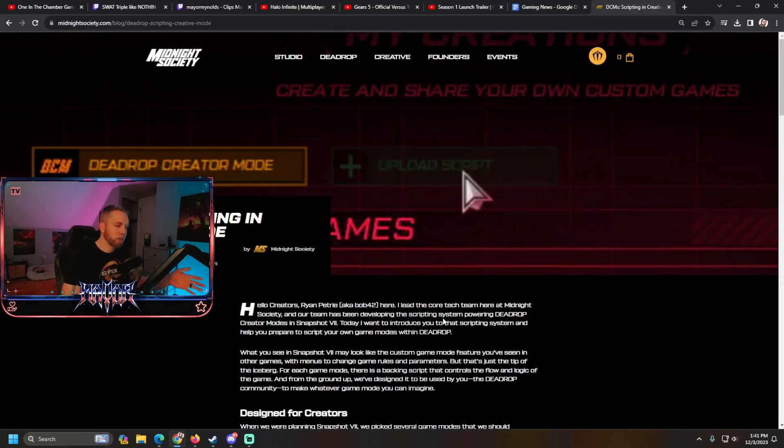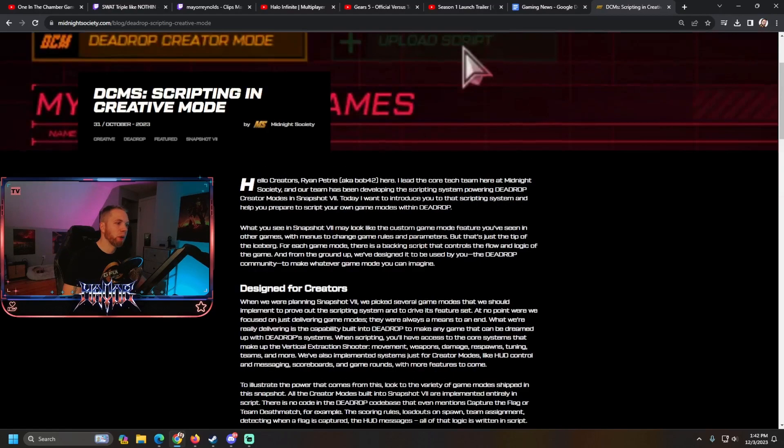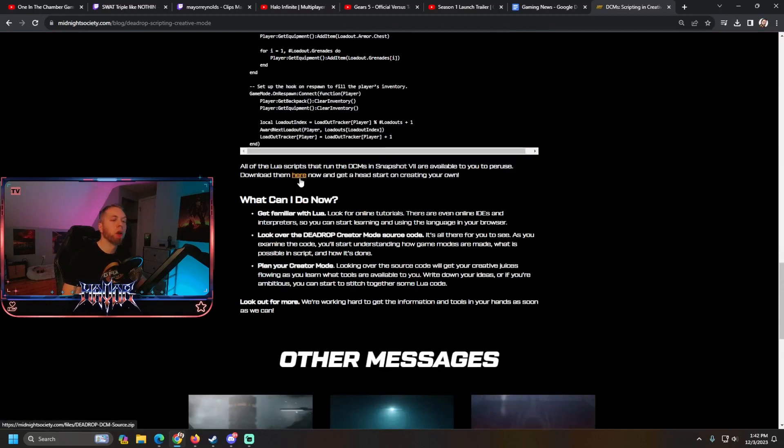If you want to get started with a DCM and plan one of these modes, Midnight Society actually shared the Lua script used to make the six DCMs that are in Dead Drop right now since Snapshot 7 launched — like Arsenal, like High Octane CTF, like Infection, like Free For All — all of those modes. Go to MidnightSociety.com, then go to the Intercept under Studio, and you'll find the post 'DCM Scripting in Creative Mode.' You can download the Lua script for these modes and start tinkering. That's the first step towards creating these.